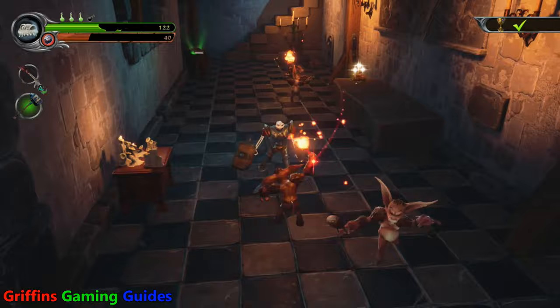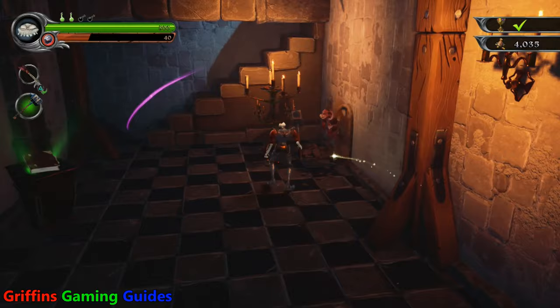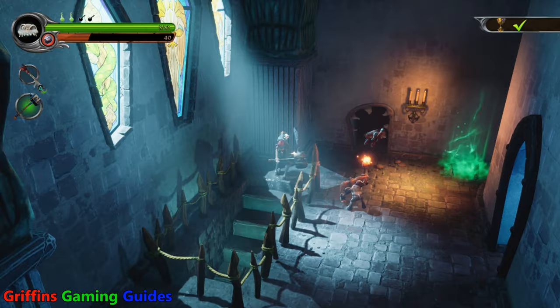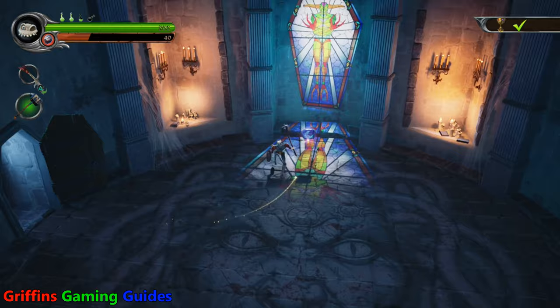Find an imp that hasn't got a torch in its hand — these are the imps that can actually steal from you. Make sure you've got your chicken drumsticks equipped and they'll steal them from you. They need to run away back into their hole for the steal to be successful. Once that's done, make your way to a merchant gargoyle and buy back your chicken drumsticks — you'll get another 30 in your inventory.